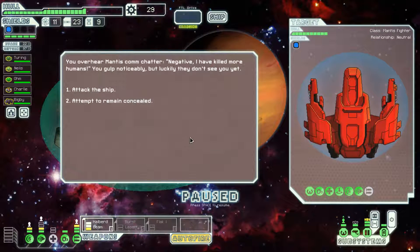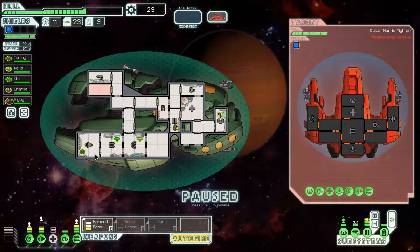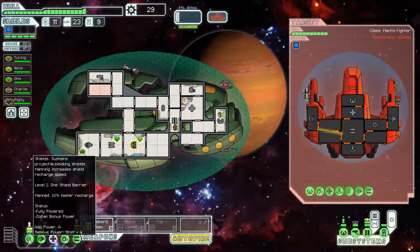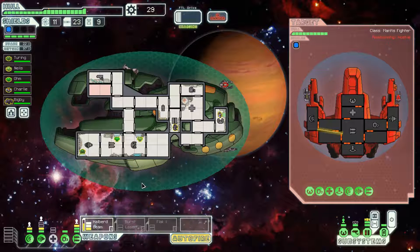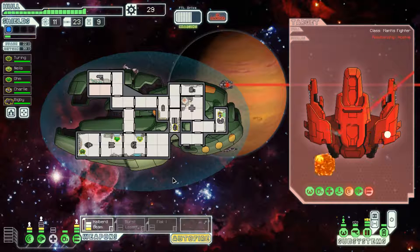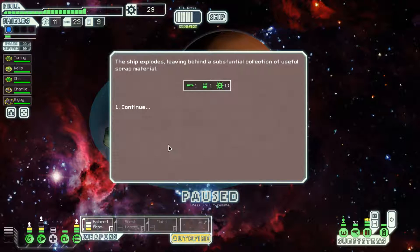We will attack the ship. We overhear mantis comm chatter — I will attack them. They have an ion weapon and a beam — they can't penetrate our shields. We're just going to go ham on their shields plus weapon system. The ion damage is multiplied because it is hitting our super shield — it does two damage to the super shield instead of the normal one. Ion weapons are kind of a good counter to Zoltan energy shields. The Burst Laser Mark II shoots every four seconds, which is kind of ridiculous against Zoltan energy shields.